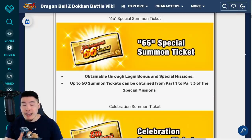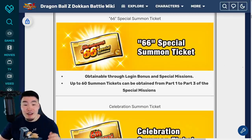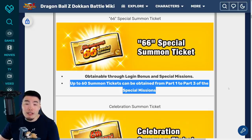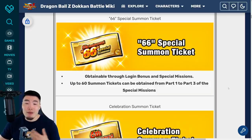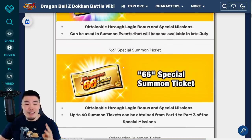Because of that, we actually can't use these tickets until part 3 of the anniversary begins. As it says in the news, these tickets are obtainable through login bonus and special missions. When the anniversary began yesterday, we got 6 tickets in our box for the first login, and then the remaining 60 tickets are obtained through part 1 to part 3 special missions. So we have to wait until part 3 for the final missions and final tickets to become available. At that time, we can get all 66 tickets and do our guaranteed LR multi. I might make a separate video going over every single mission, but for now just try to stay up to date with your special missions for each part.